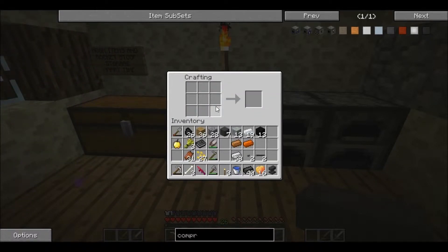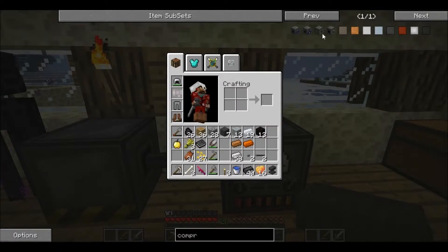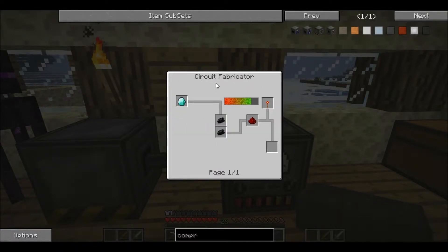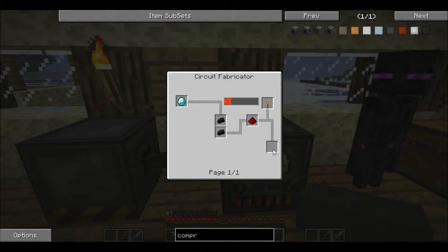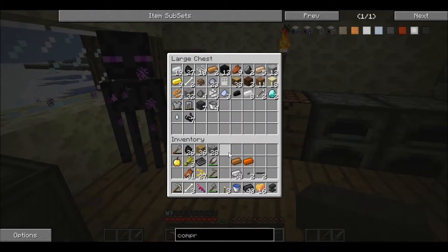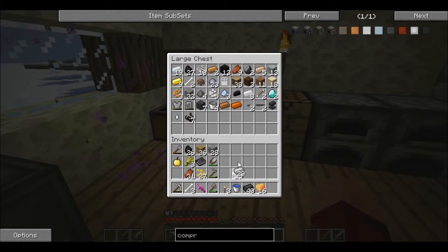We need aluminium. We've got the copper ingot, we've got the aluminium. We need a basic wafer, and for that we need the circuit fabricator. We need a redstone torch, a bit of redstone dust, two silicon, no diamond — and that makes a basic wafer.